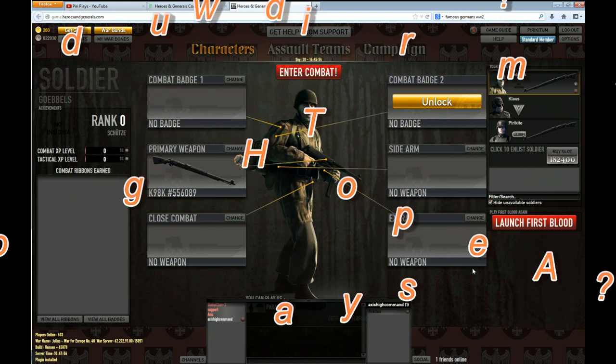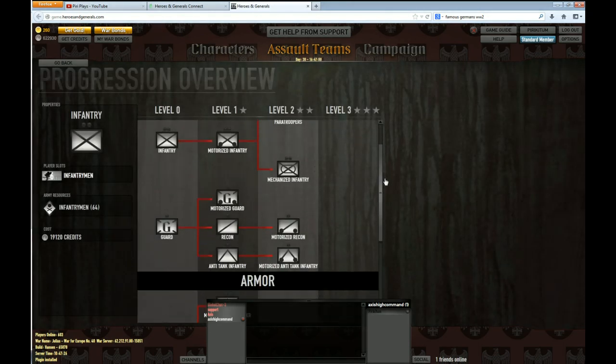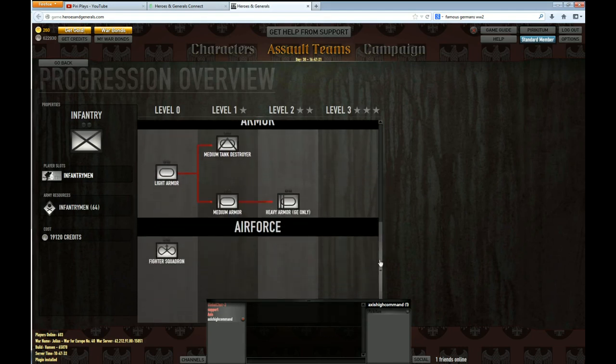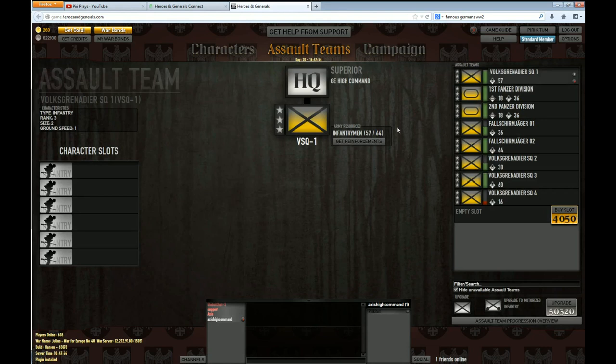The next part of this tutorial is how to upgrade your ATs. As I explained in the previous tutorial, your ATs are the units moving around on the campaign map. You can purchase all sorts of ATs from infantry to guards, light armor, and fighter squadrons. Today we're going to upgrade them. To upgrade an AT unit after you've purchased it, you're going to need some more credits, and your AT will also need some battle experience, shown by the little stars on the left side of the AT.